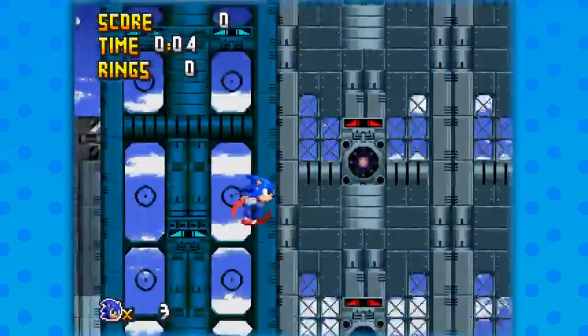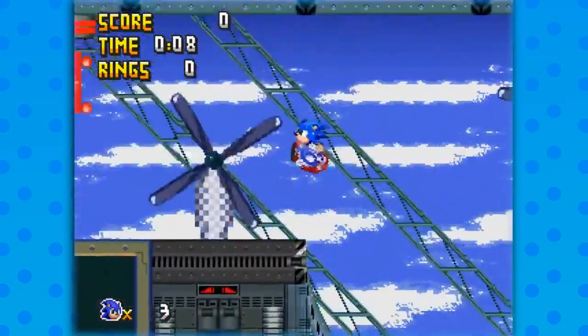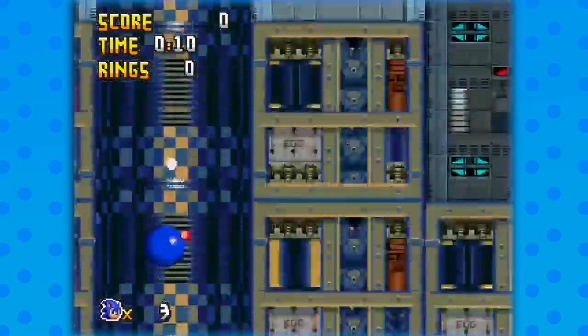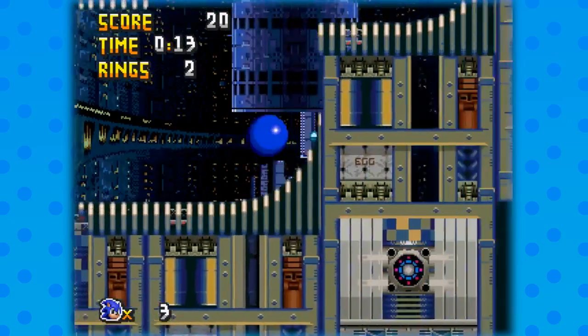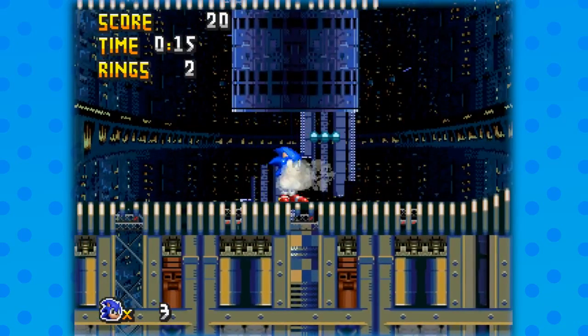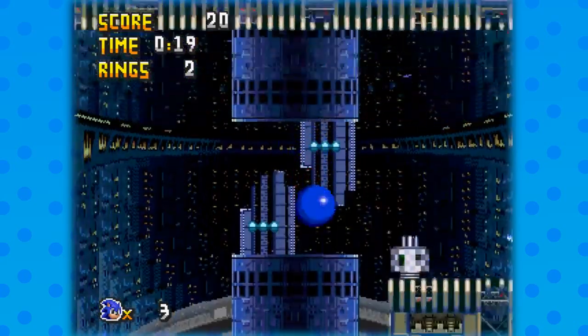Welcome back to Let's Play Sonic the Hedgehog Before the Sequel. In the last episode, we played the final Tails mission — spoiler — that is the final normal mission in the game. In this level, we will actually be doing weird things, and it will be cool and awesome.